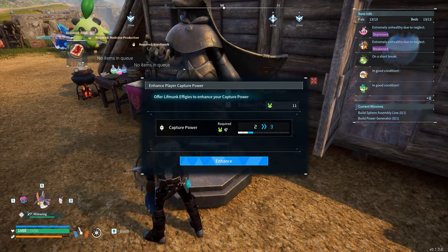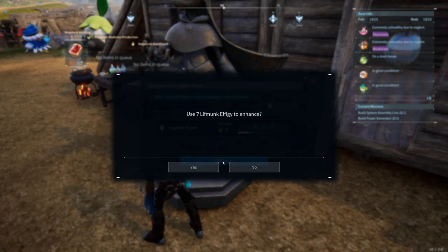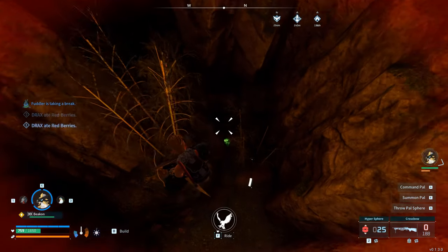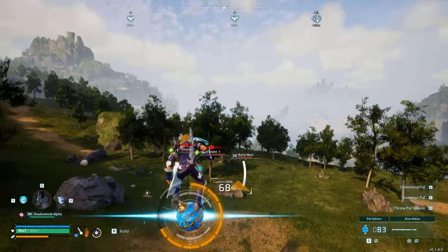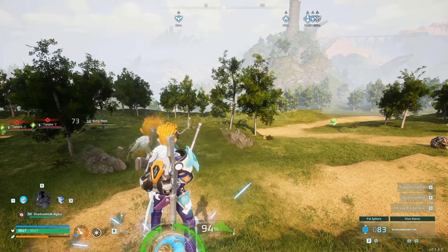Find lift monk effigies for more capture rate — who wouldn't want to capture Pals easier. All you need is a basic flyer and a bit of darkness; they are really easy to see at night and this is the perfect time to hunt for them. You can also do the jump on top of a Pal sphere, and when a successful capture goes through, this will shoot you into the air and you can glide towards those effigies. Quite fun actually — you can make a little game of it.